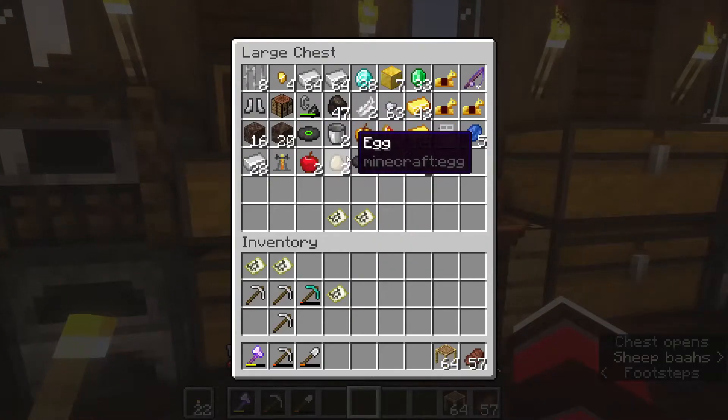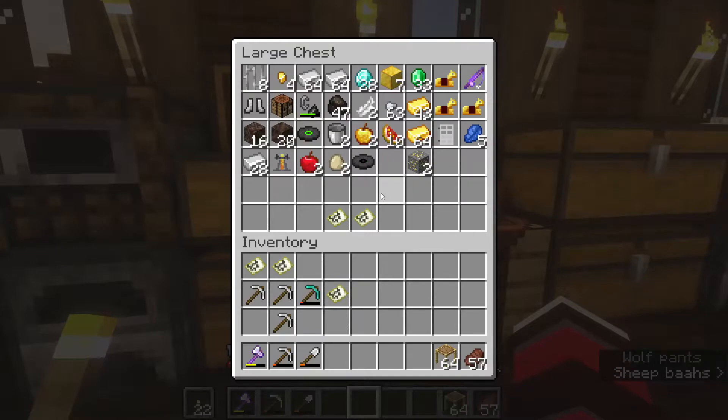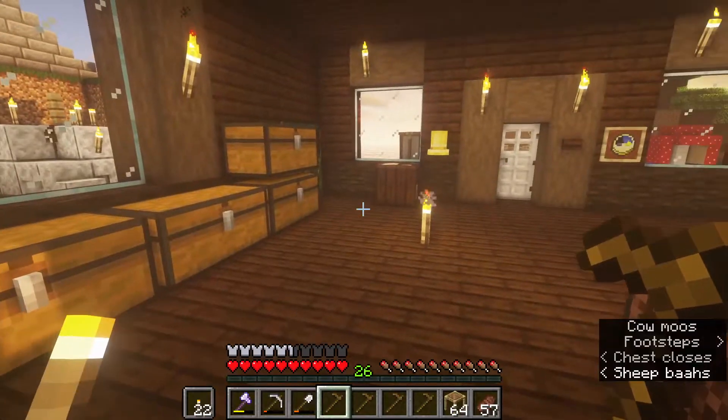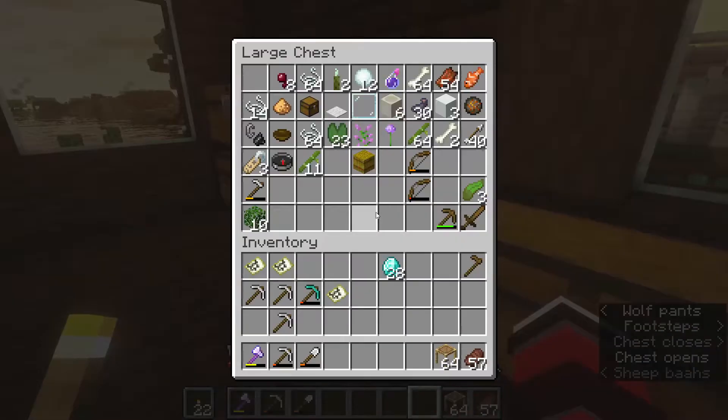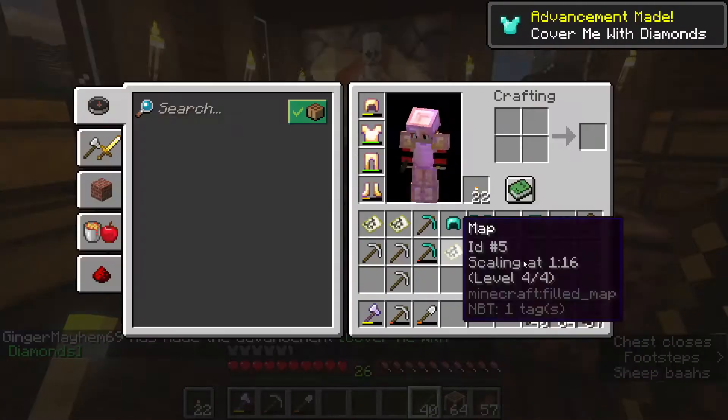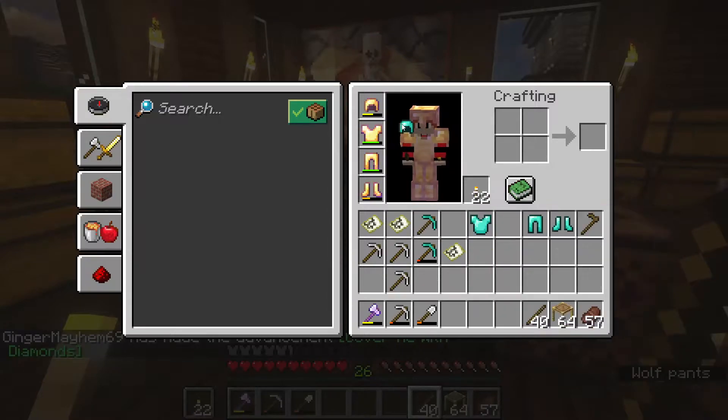Let's make some diamond stuff. I do want to make another pick. Hey, you cannot do that - I'm going to revoke your privileges. I've got plenty of hoes. Can't remember where I put anything. Oh, we used all the diamonds - that's the only reason I did it. We had to upgrade to a tougher material since we can't flex in gold armor on these peasants anymore.